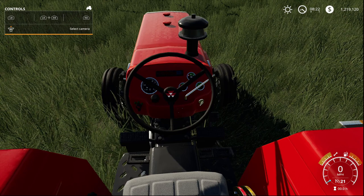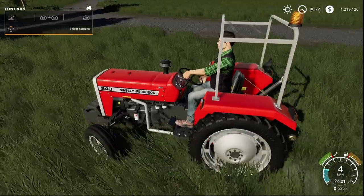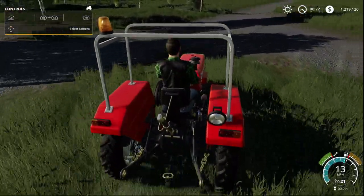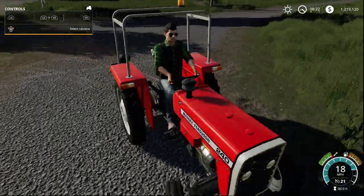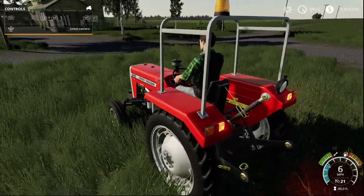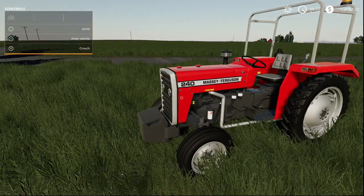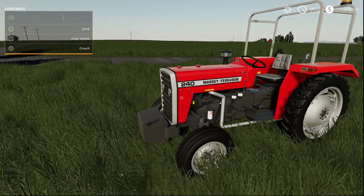Turning on the interior you can see the key switch. It's a pretty nice little farmyard tractor. That was the Massey Ferguson 240 — part of the Massey Ferguson 100 and 200 update.